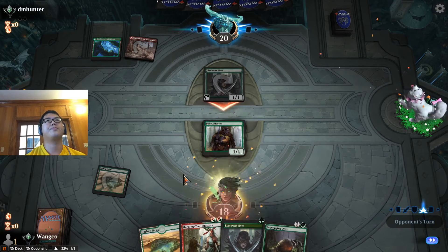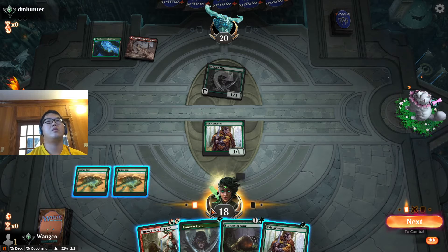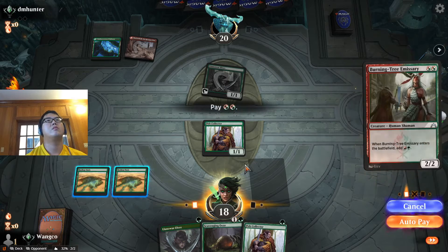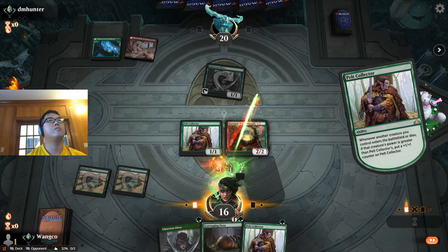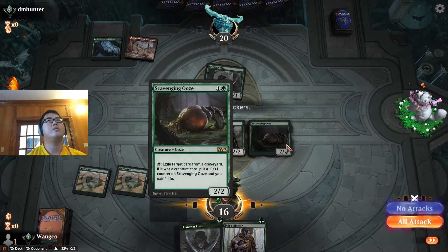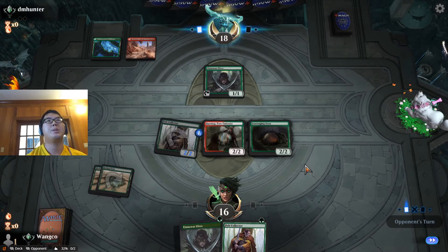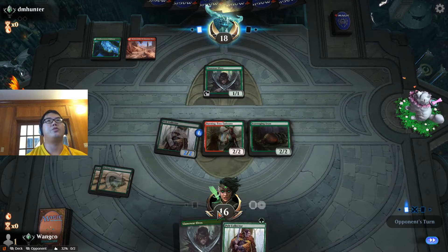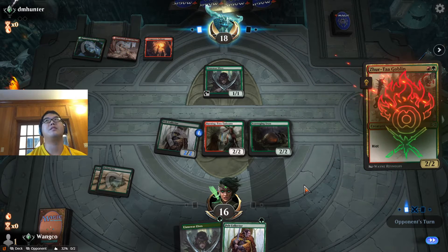No blocks. But I didn't have Hull Breacher to turn that into a 3-3. So we drop these two idiots and hope for some — this is a race-off.